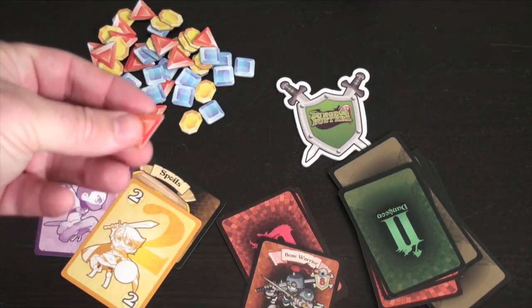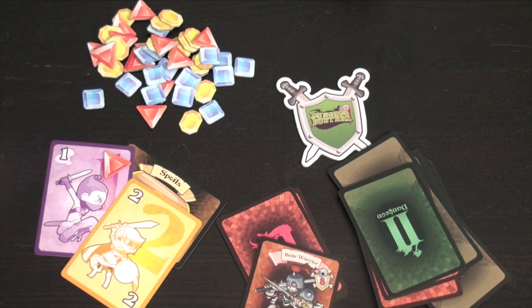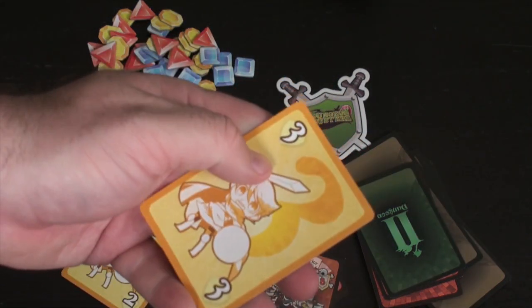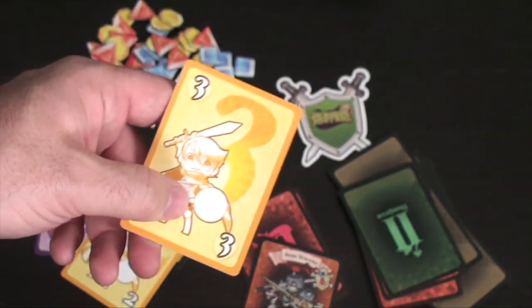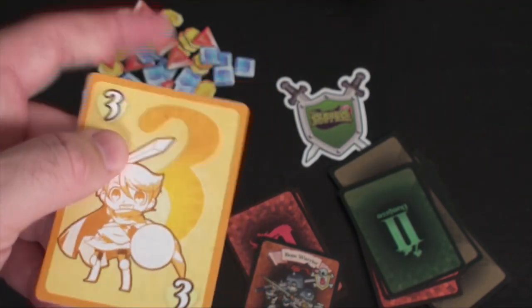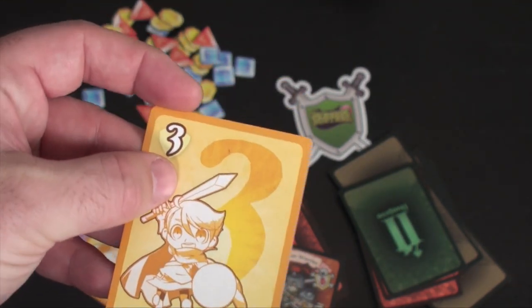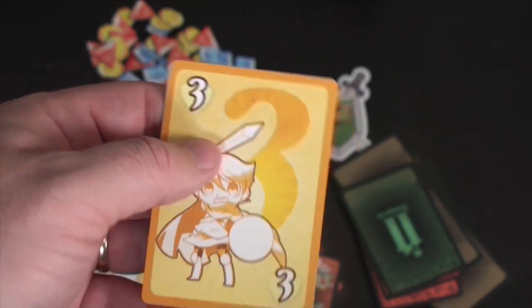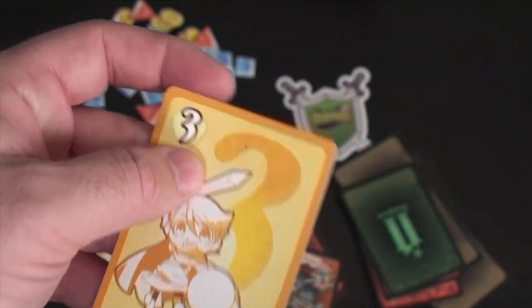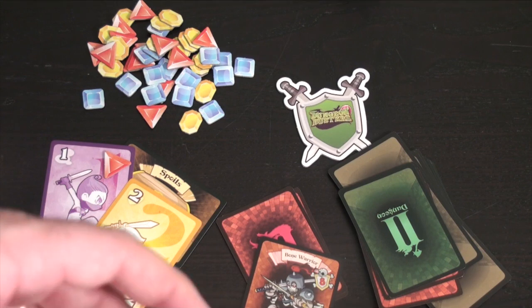Strategically you want to think about what you're doing, although you don't have a lot of control over what cards you have. You'll be playing cards face down hoping to play the least amount, but if everybody plays low, you may not get the reward because it has to be the lowest card. Another trick is that if two players play the same card — say I play a 3 and the green player plays a 3 — those 3s won't count. So you also want to play cards that don't match.